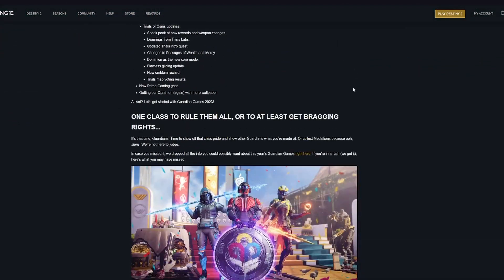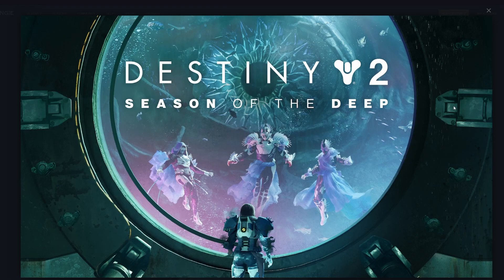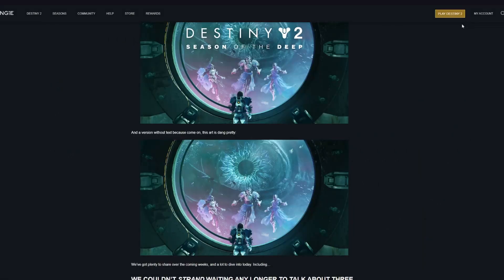The first major thing is the first teaser for Season of the Deep. This is the first art page we are seeing of this new season, and it looks insane. We obviously see what I believe to be the hunter on the left, titan in the middle, and the warlock on the right. There's some creature behind them in the water, and you can see what appears to be the old titan vendor who seems to have a newly acquired Taken arm, which is very interesting. Hopefully we'll be learning more about this in the coming weeks, as Season 21 does launch on May 23rd.